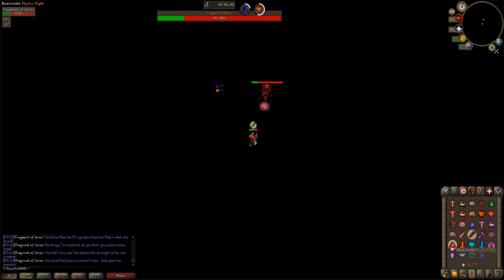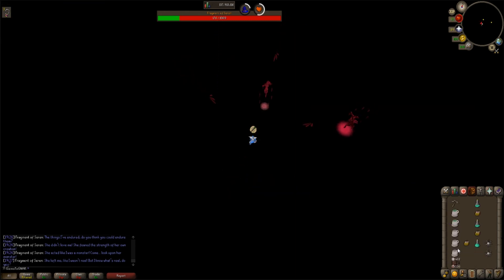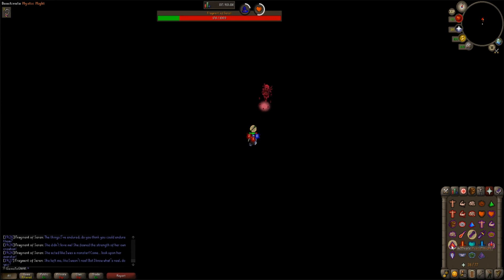A few tips. A common mistake is missing opportunities to eat food. When she makes clones of herself and then afterwards brings herself together, there's a small delay where you can't do anything - this is a free opportunity to eat food.